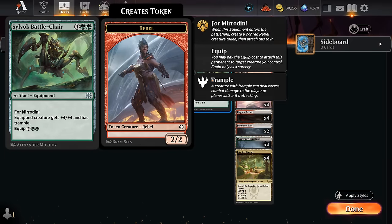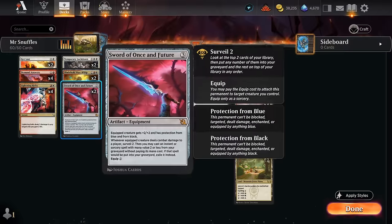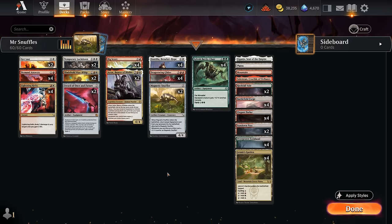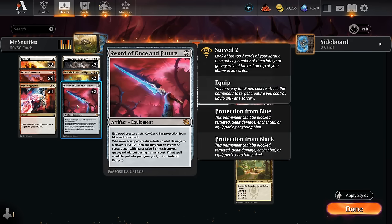That can have advantages or disadvantages — sometimes you'd rather get in with a 6-power flying lifelinker for immediate life gain, but sometimes it's nice to have threats split up so you still have a 4/4 flyer if they answer Danitha. There's also the Battle Chair, essentially a 6/6 trampler working with For Mirrodin, and the Blade Hold War Whip giving the equipped creature double strike, also with For Mirrodin so it's still a fine early play.